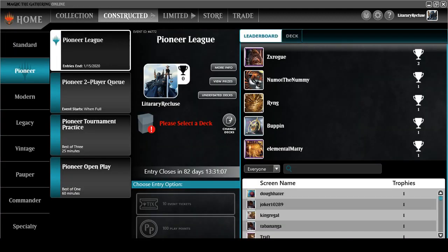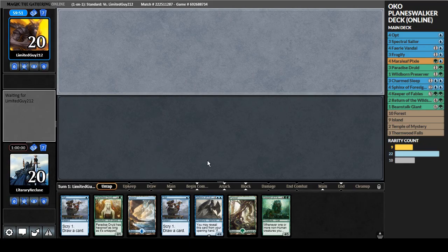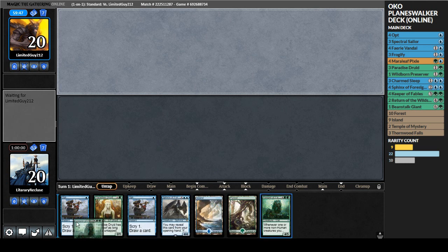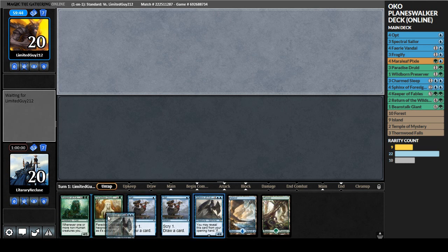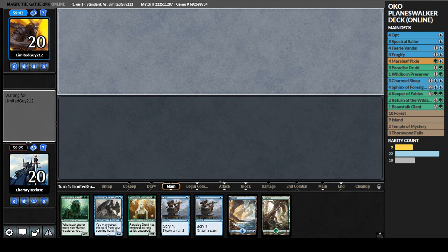Into a game - Pioneer's fun! Standard open play, let's go. Got a game going, this looks reasonable. We've got ramp into a Sphinx of Foresight, and we also have Sphinx of Foresight in our opening hand, so we get the Scry 3 at the beginning. We've got two Opts to try to find that third land.